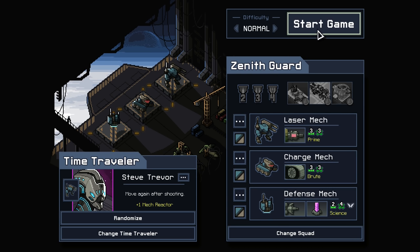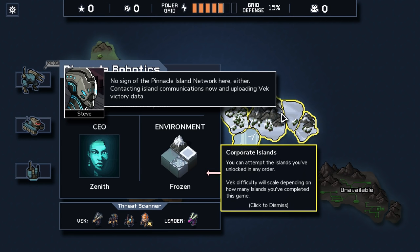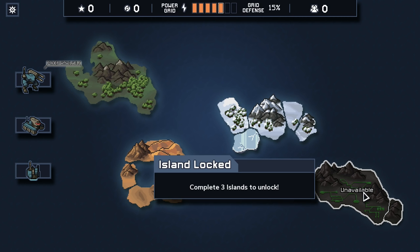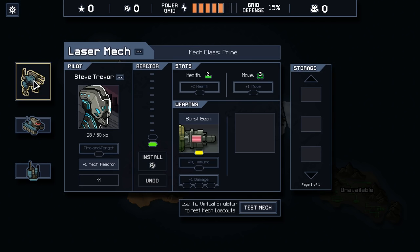I did learn something else: in order to unlock the fourth island, you have to beat the three islands. You can't just go to the ice island and unlock it. So I think what we need to do is start back at this section, go to Dewey Alms, work through all of these, and try to unlock this with this group.